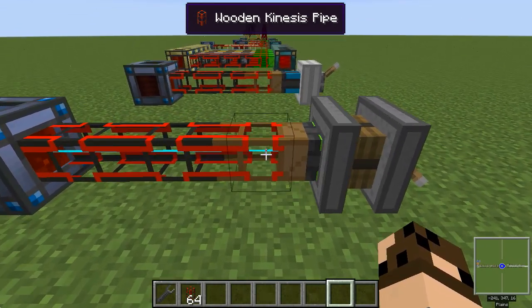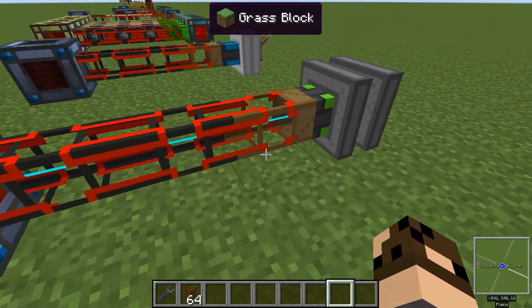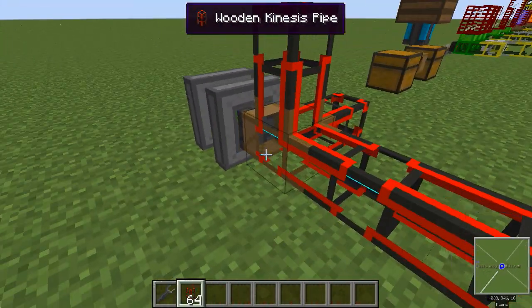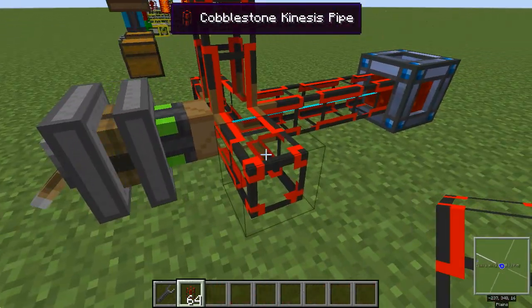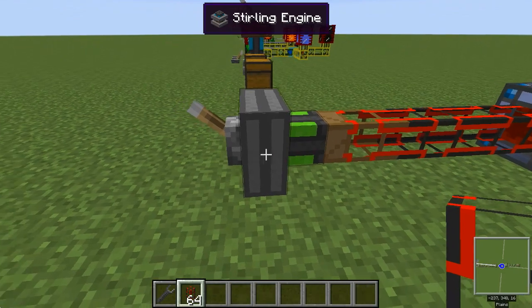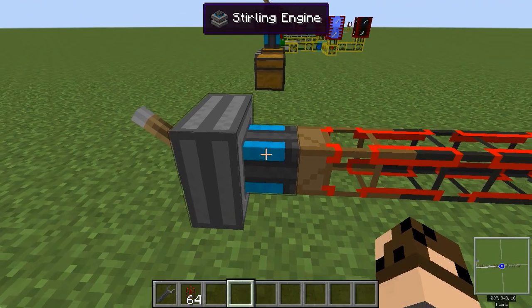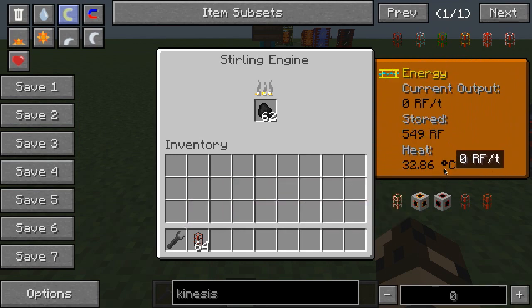This wooden pipe can draw 320 out of a source, but the cobblestone can only accept 80. So you'd need four of these — one on each of four sides — to take all the power this wooden pipe can generate. The engine has gone from a blue color to a green color as it's been working, and now as it's cooling off it's going to go back to blue. The hotter this engine gets, the more efficient it is and the more power it produces per tick — it gets stronger and stronger as it gets hotter.